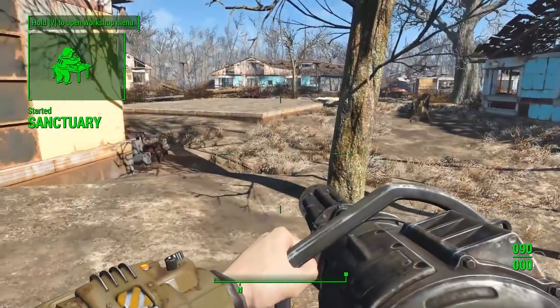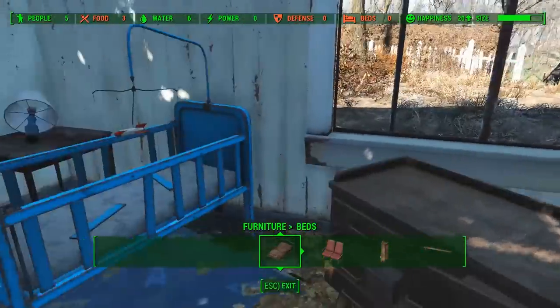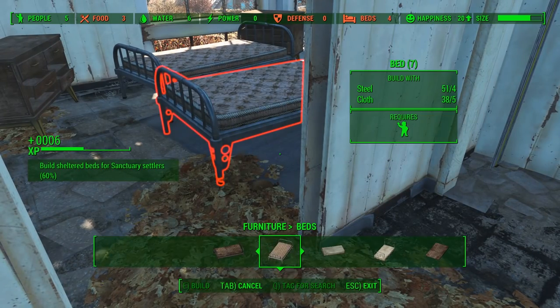So, the next part of the quest is to set up some beds. You should have all the resources from scrapping, so just go into any random bedroom, wreck the place, and then put down some beds. And that's pretty much it — you need five.